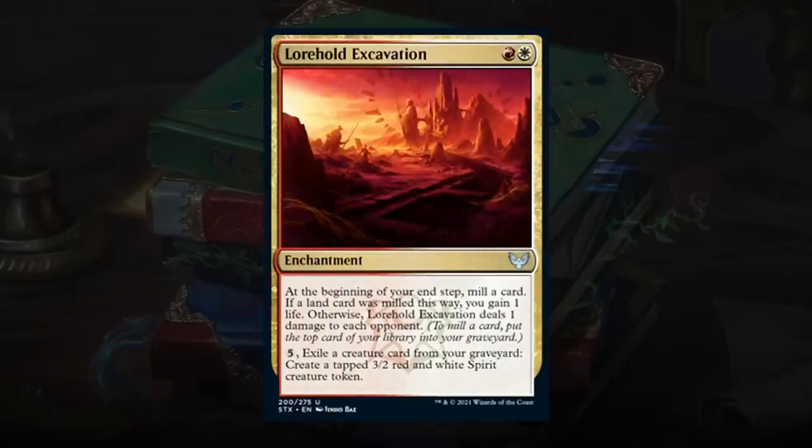Lorehold Excavation is a 2-mana enchantment that mills a card at end of step — if a land was milled, gain 1 life; otherwise deal 1 damage to each opponent. For 5 mana you can exile a creature from your graveyard to create a tapped 3/2 red-white spirit token. Lorehold does have a lot of graveyard recursion and exiling going on. It's not your typical Boros aggro deck — it can play a grindy, controlling game of getting value from the graveyard. In those longer-game decks, Excavation is a nice engine card. Landing on a C+.